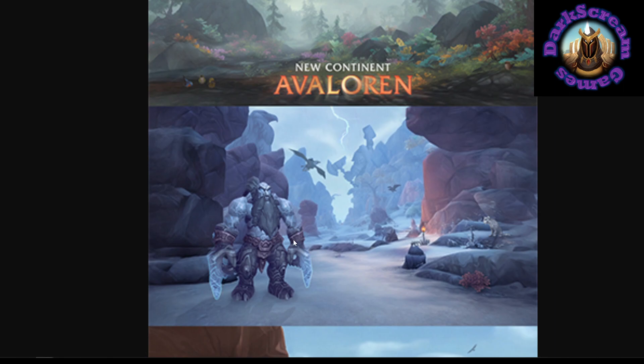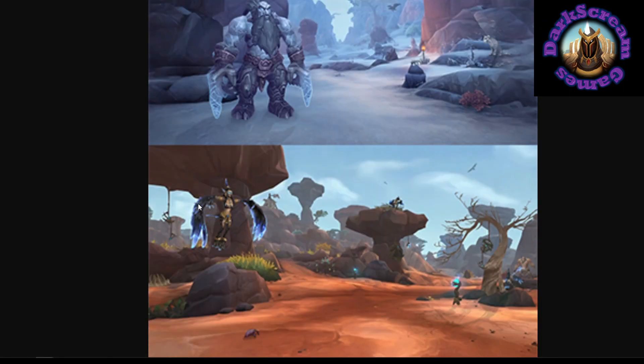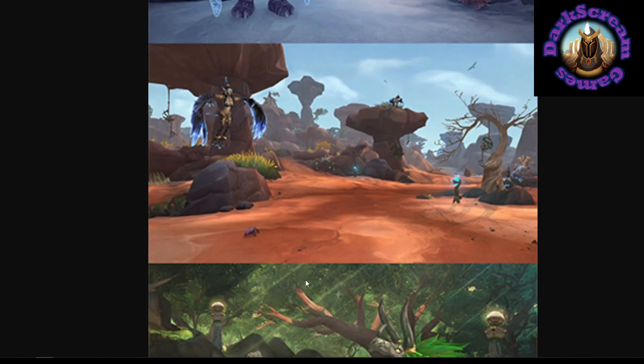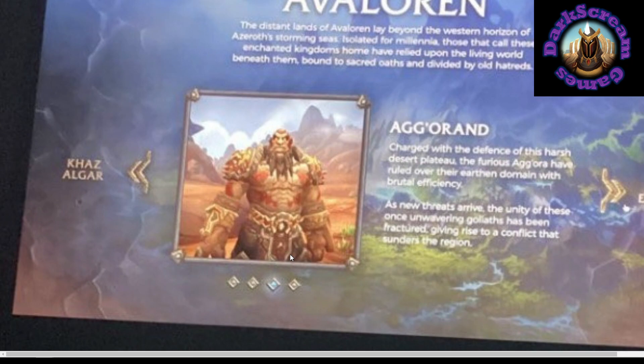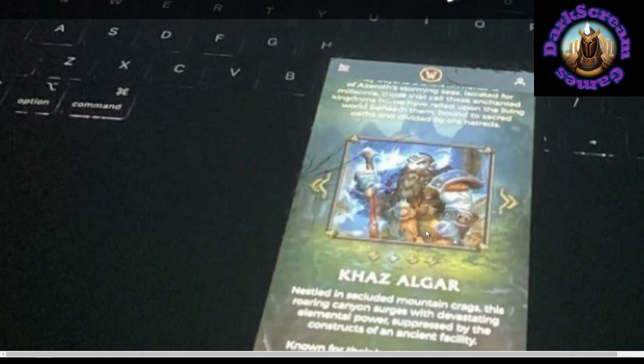This character's hands are obscured by weapons. This character doesn't have hands. This character has stumps for hands. This character has hands, but it's far in the background so they're obscured. This character's hands are obscured. This character's hands are somewhat obscured.